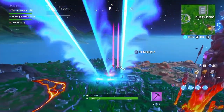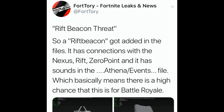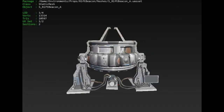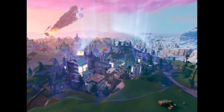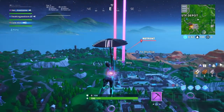Next up, there should be a new rift event possibly happening. FortoryLeaks posted that a rift beacon was added to the game files — it has connections with Nexus, Rift Zero Point, and it has sounds in the Athena slash event file, which means there's a high chance it's coming to Battle Royale. As you can see on screen, the rift beacon looks crazy and appears to be around Neo Tilted.